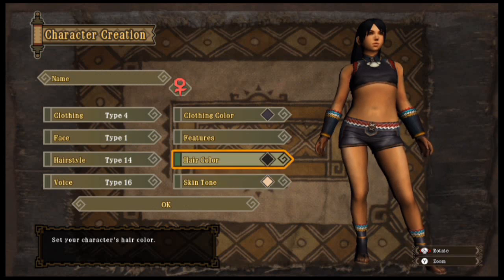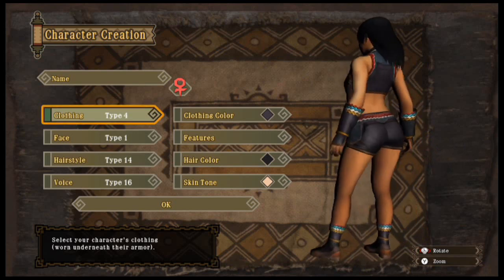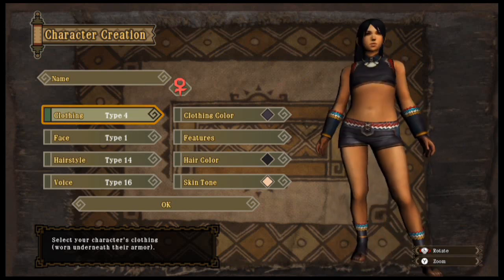So that is all the options you can change on your character for the character selection. I hope you guys enjoyed the video and I'll see you guys all in the next video. Thank you.